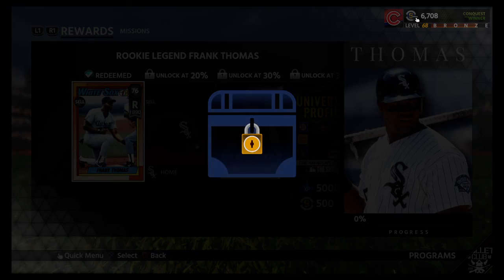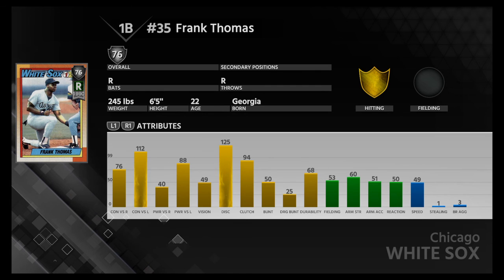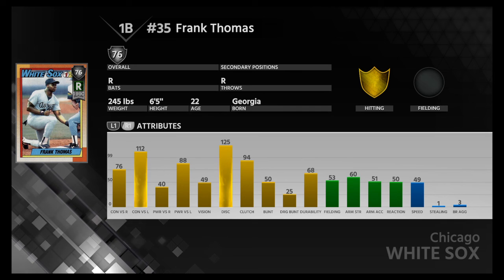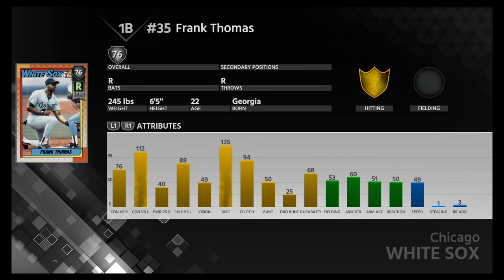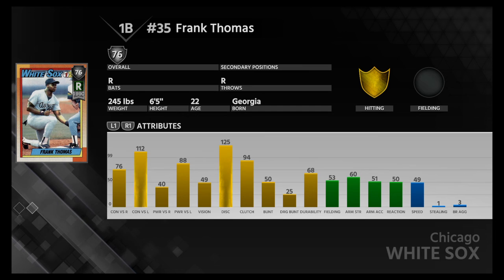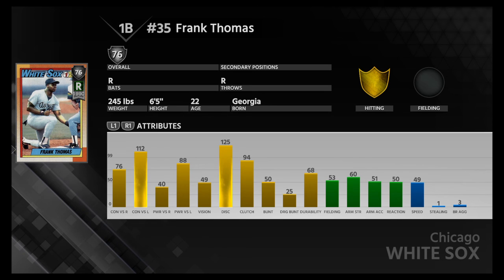And of course, Frank Thomas. We're going to grab his rookie card, 76 overall. Wow — 125 discipline, 112 contact versus lefty, 88 power versus lefty, 94 clutch. This is an insane 76 overall rookie card. It sucks that he's at first base — I already have Votto and Rizzo. I would have to bench one of them to put him in. I think he would be better as a pinch hitter, especially versus lefty. That's an amazing rookie card right there.